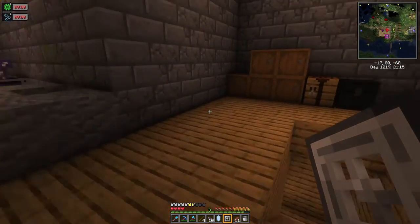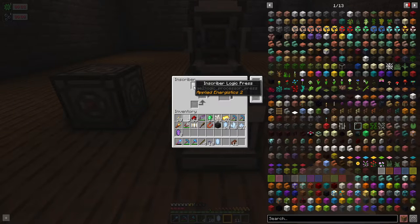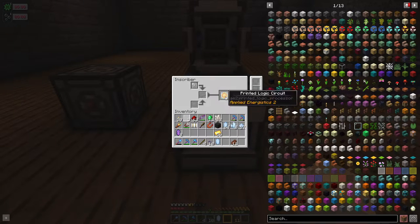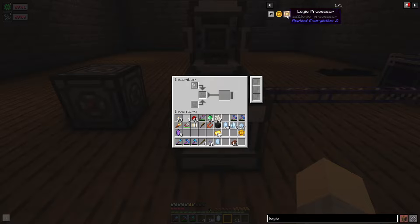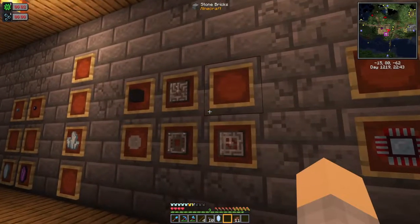That brings us to the processors, which we make with the inscriber. I think this is where people probably drop off in learning AE2 but it's really not that complicated. Let's grab the inscriber, put it down right in front of the furnace — it needs power just like the charger. Let's grab the logic press, which is the cheapest one and just uses gold. You put a press in the top or bottom slot, then put in the item that goes with it — logic press uses gold — and it prints a printed logic circuit. This is halfway to a logic processor.